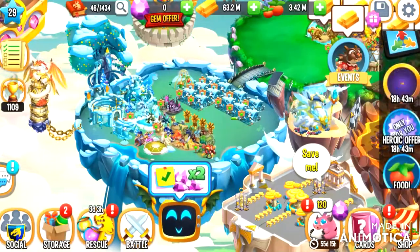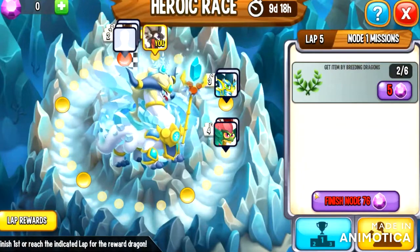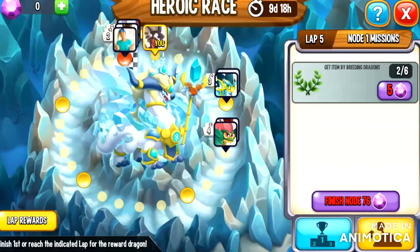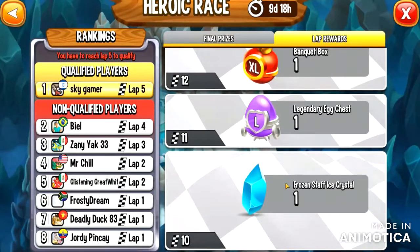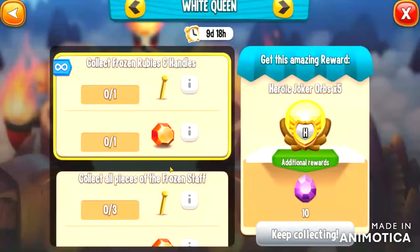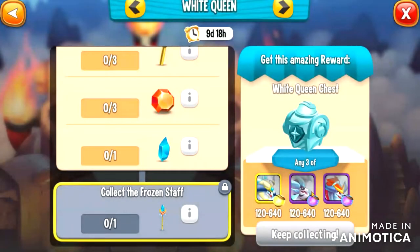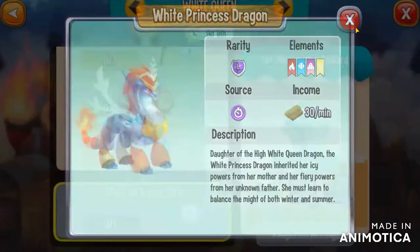First off, there's a new Heroic race, which I'm already in lab five - it's been only like a day and I already qualified, so I'm doing pretty good. If you go to the lab rewards, once you get to lab 10 you'll be able to get a Frozen Staff Ice Crystal, which you're gonna need if you want to empower your High White Queen Dragon. You can also empower your Queen's Champion Dragon and the White Princess Dragon, which are coming up soon.